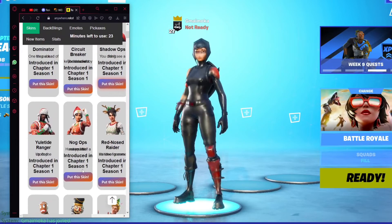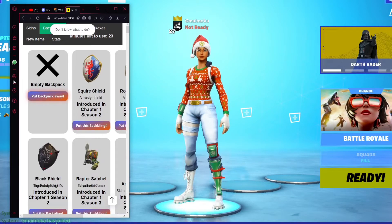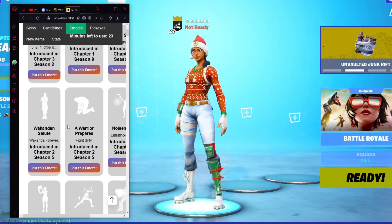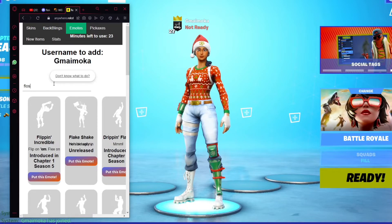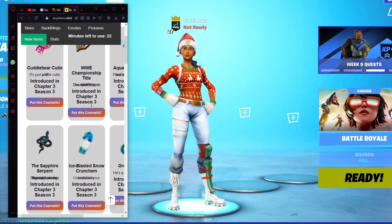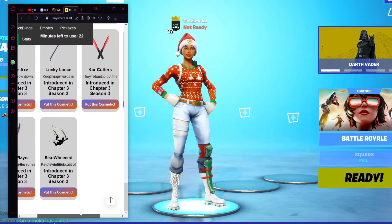From here you can control whatever skin it wears through this website — you can even wear Sparkle Specialist or Black Knight. I'm pretty sure there's not yet a way to get the OG styles for Gold Trooper and Skull Trooper. You can also change the backblings, the pickaxe, and there's even a stats changer and new upcoming items. There's also an emotes tab — you can change the emotes as well. For example, you could do the Floss emote and it will work.